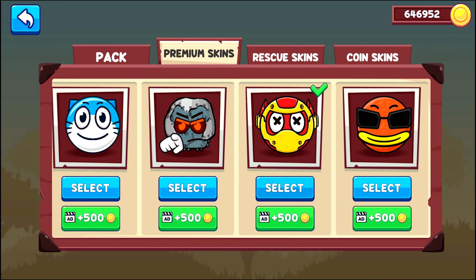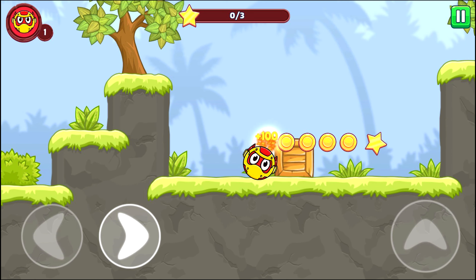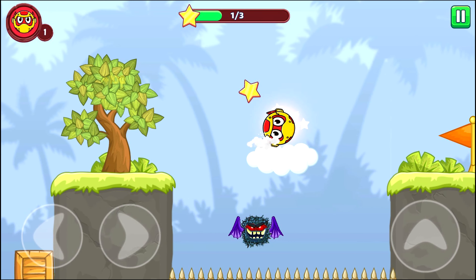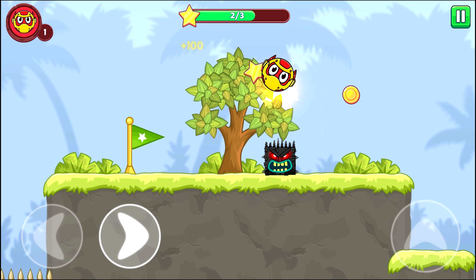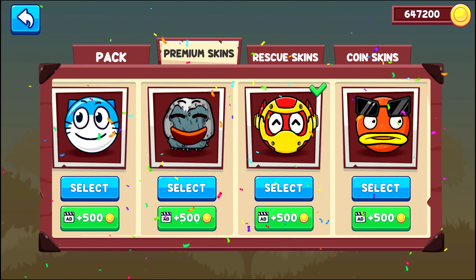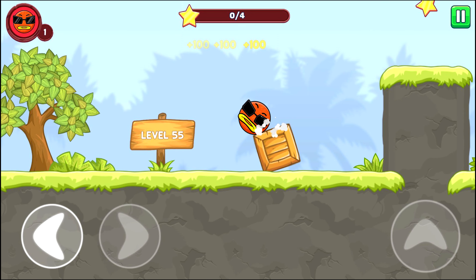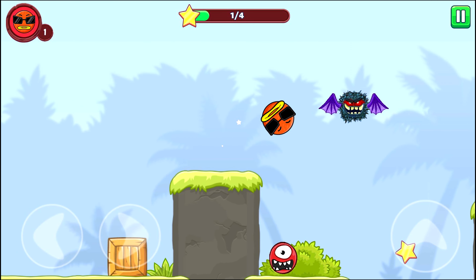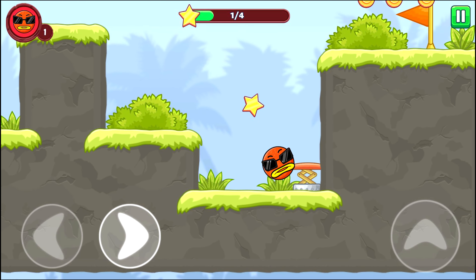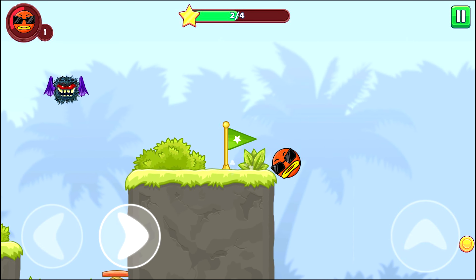Maybe, maybe this ball. Okay, select this ball — iron ball. Flank square. Angry square. Okay, jump, jump. Yeah. And go to next level. Okay, orange ball. No, okay, no, okay.